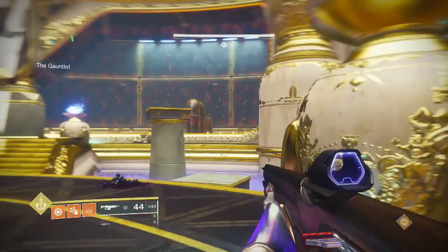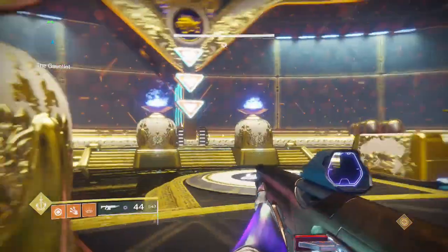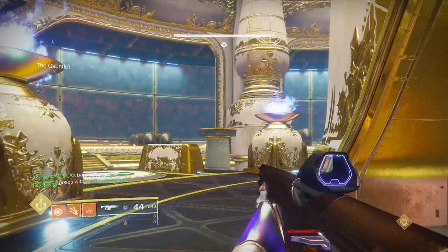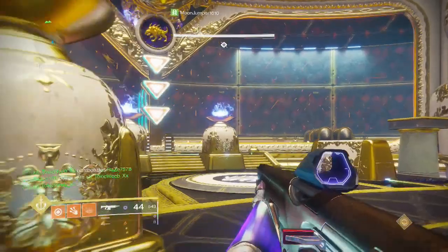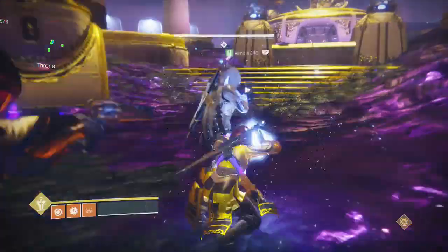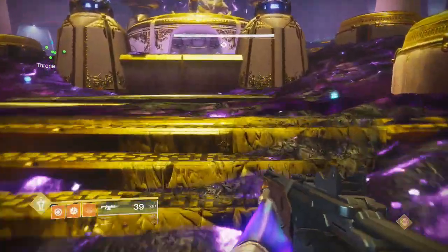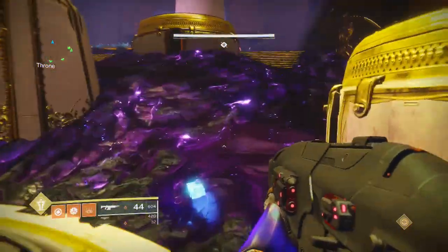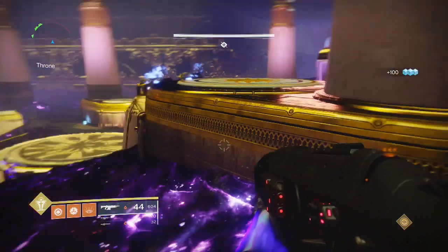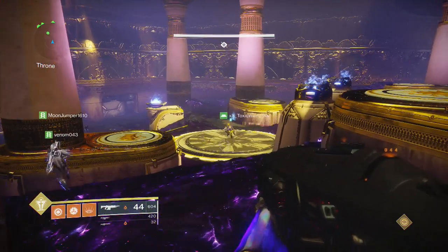If you enjoyed this Gauntlet section, leave it a like. If you want to skip to Calus, use the timestamp in the description below. Now that you're ready for Calus, the weapons you want are: Divinity, Xenophage, 1K, Whisper of the Worm, Sleepless with Auto-Loading Holster and Cluster Bomb, or Sins of the Past with Auto-Loading Cluster Bomb.